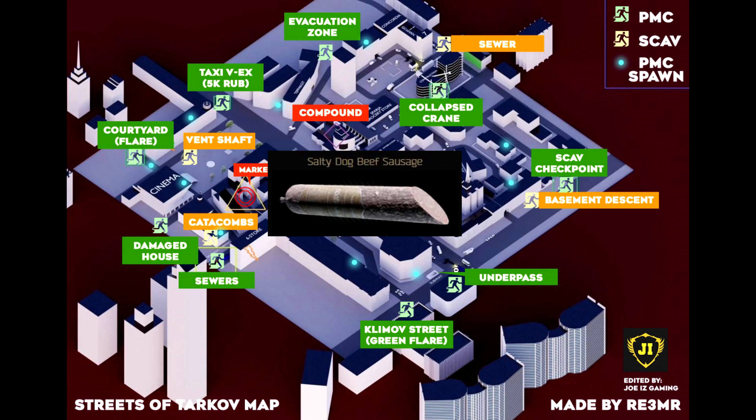You can find a sausage spawning anywhere in the restaurants on Streets. You can also find them when looting scavs, and sometimes it will spawn when you're playing as your scav as well.